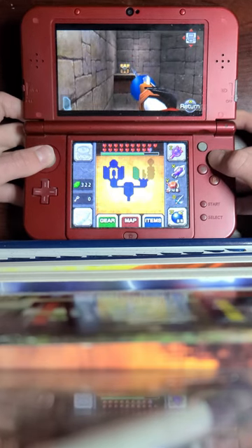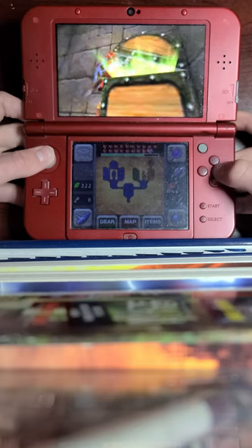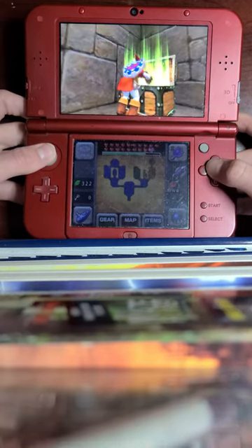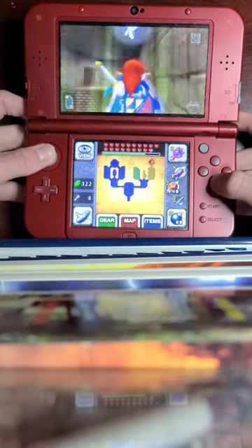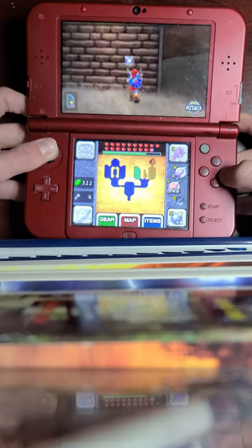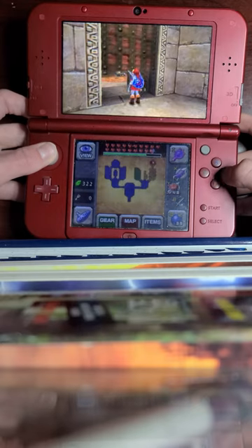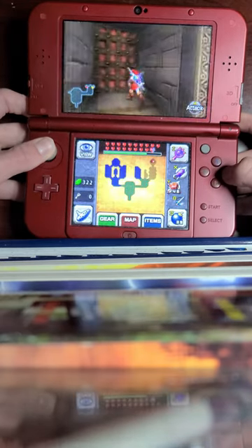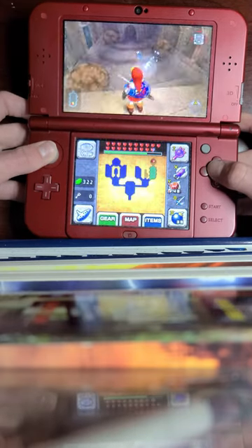Let's play as a little kid here and this will have a chest spawn on the other side on that little platform. We can use our longshot to hook all the way over to it and get ourselves the chest. I believe this will hold the compass - and there we go, there's the compass.